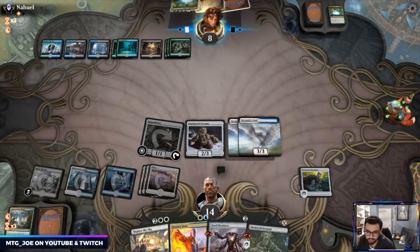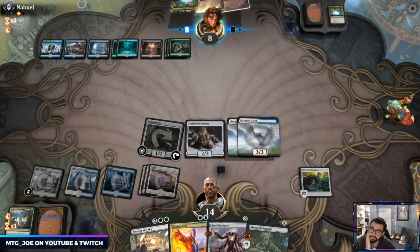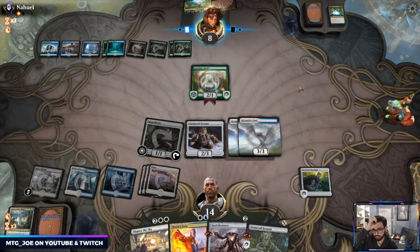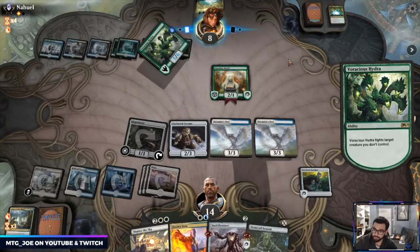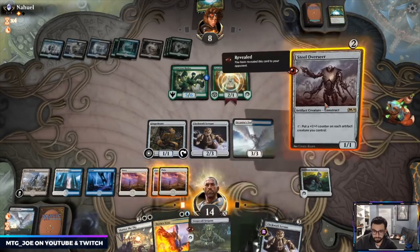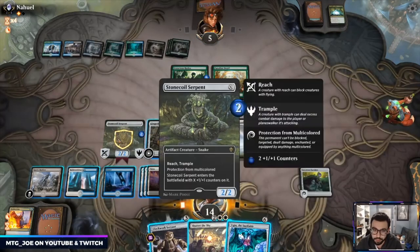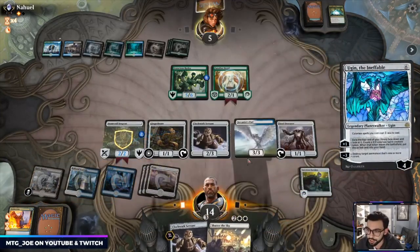Next turn I can hold up the Veto and get Steel Overseer out. They have Voracious Hydra — let's see what they fight here. Arena took a little break. Basically that turn was: play out Steel Overseer, play out Stone Coil for two, then finish them off. So here we're just going to Ugin down, take out Voracious Hydra, and then attack in for lethal.